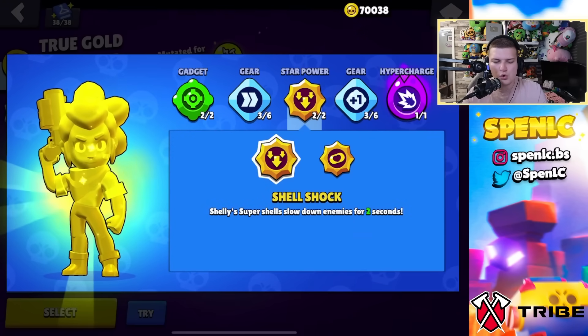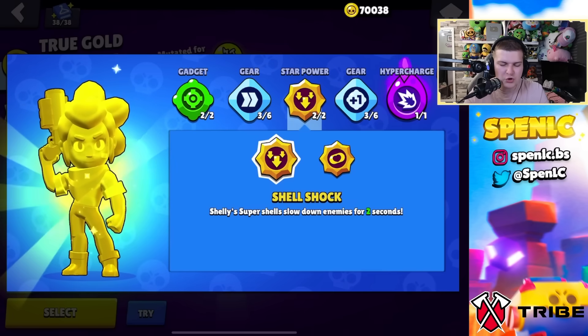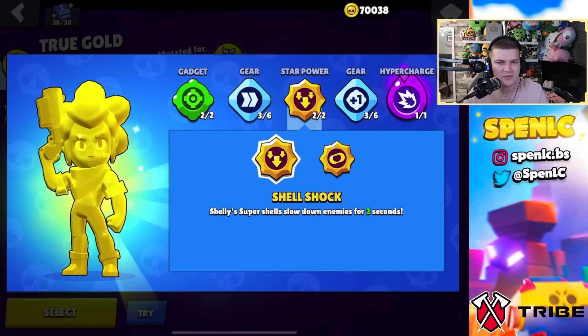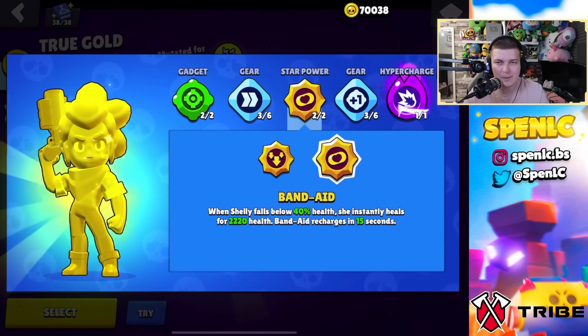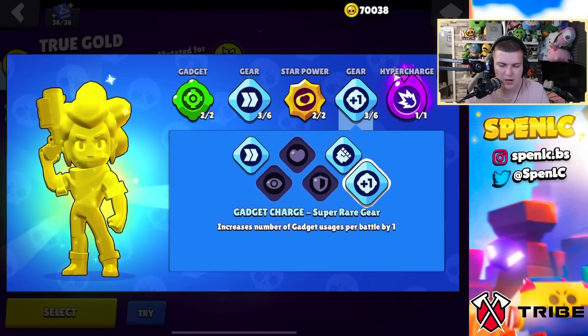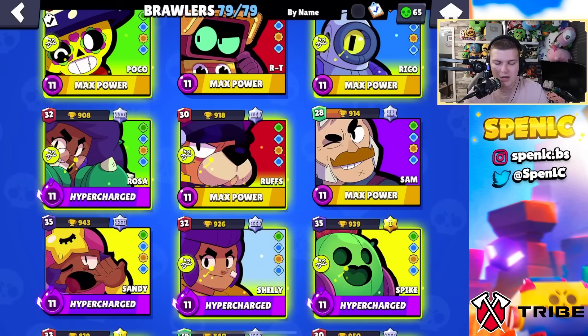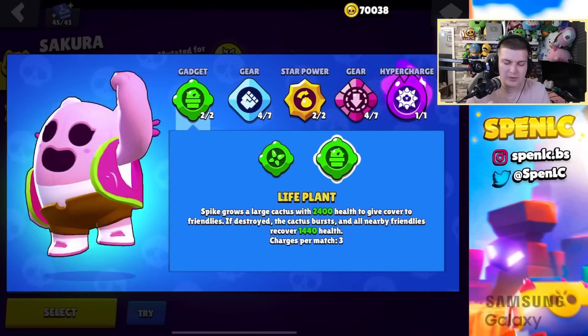Shelly: clay pigeons gadget, and shell shock or band-aid star power — shell shock most of the time for easier kill confirmations, but band-aid is underrated for catching people by surprise. Most of the time you play Shelly on grassy maps so go speed and gadget charge gears — clay pigeons is super strong.